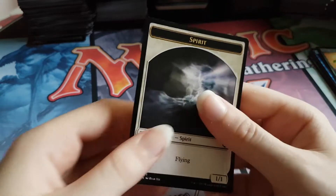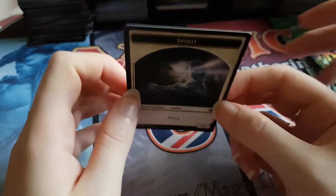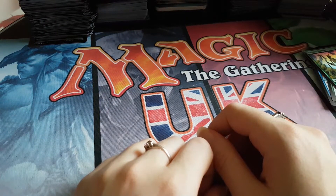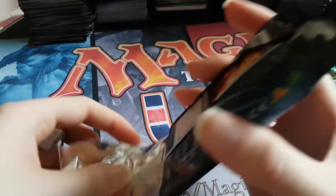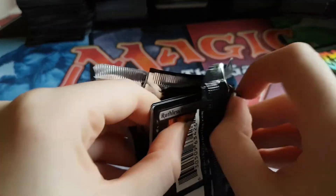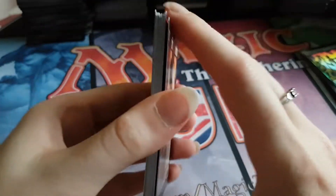About two pence worth of cards in there, so that was great considering these packs cost ten pounds — and a spirit token. This is why people hated these sets, because you get absolutely hosed when you open them. I bought a couple of these Masters ones because they were cheap at a GP and I needed one for my collection anyway. Let's see if we can get a bit luckier with Masters 25.